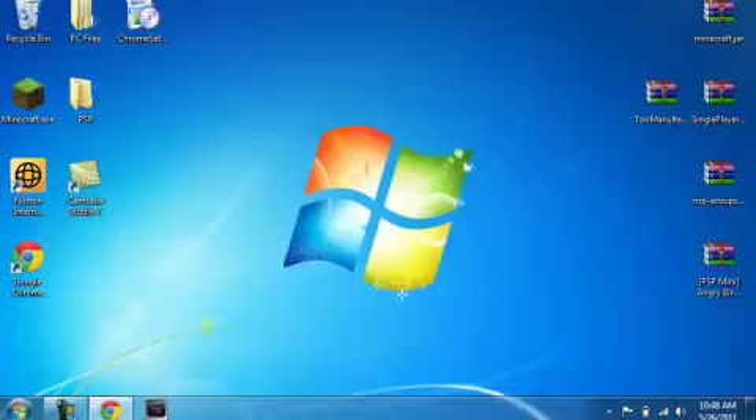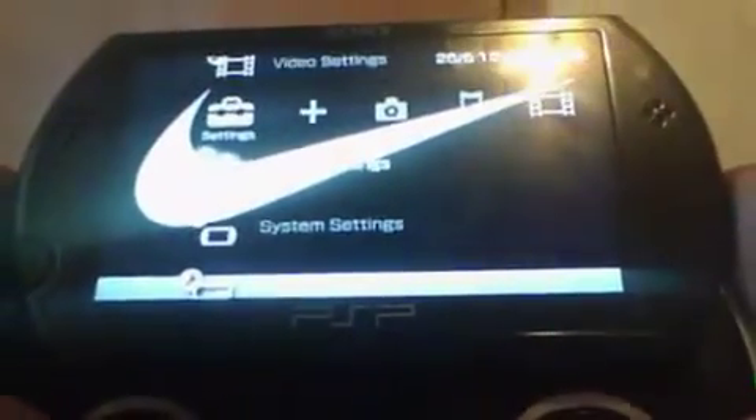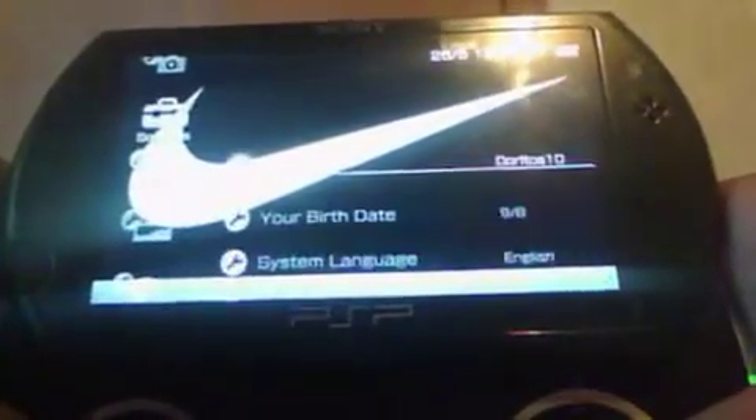After that, you can exit out of everything. Now disconnect your PSP from USB mode. Just to prove to you, this is in fact version 6.39.